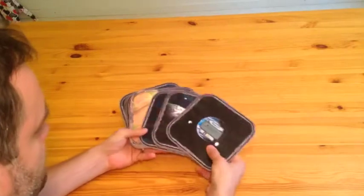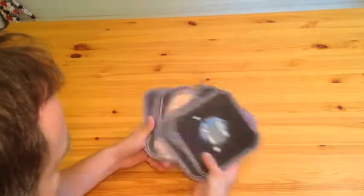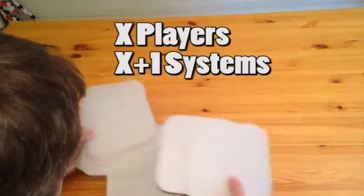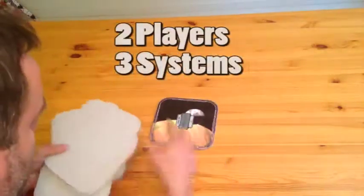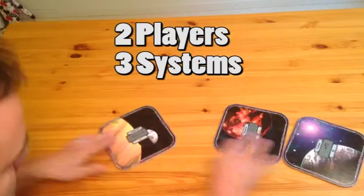Start by shuffling all the systems. The game contains 10 unique system tiles. For an x-player game, use x plus 1 system tiles. In this tutorial we are 2 players, so we use 3 tiles.